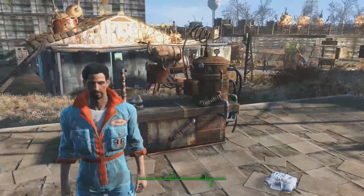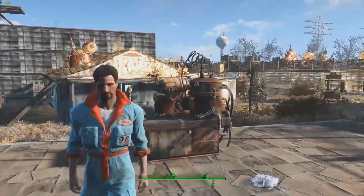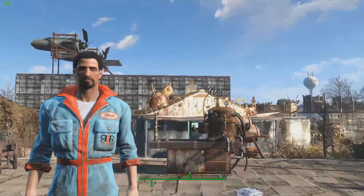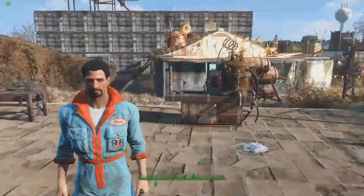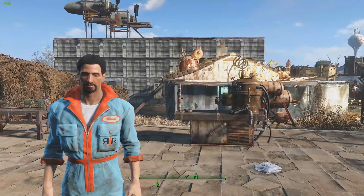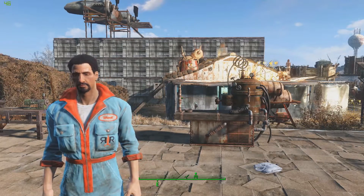What is up guys, Killer Cabin here, back with another episode of Fallout 4 mods. Today we are going to be looking at something really damn beautiful. It's not a standalone weapon unfortunately, but this 10 millimeter skin is freaking insane — it is the Colt Delta Elite weapon skin for the 10 millimeter.